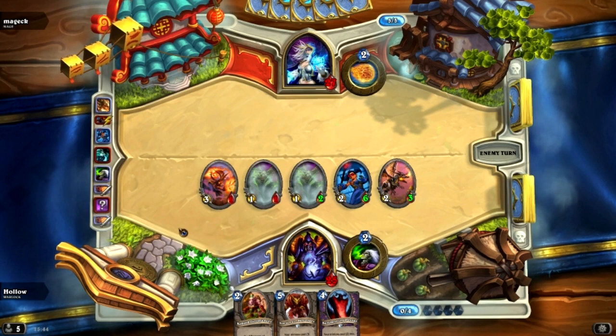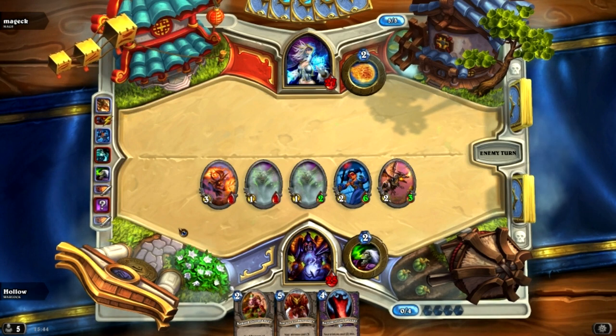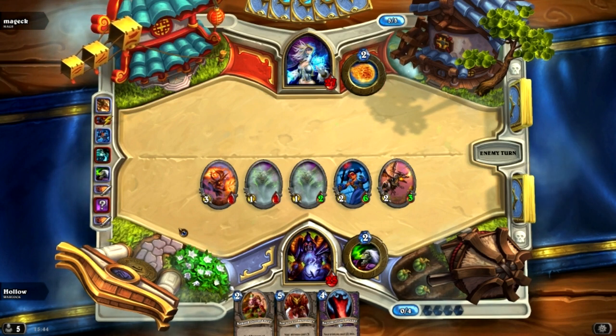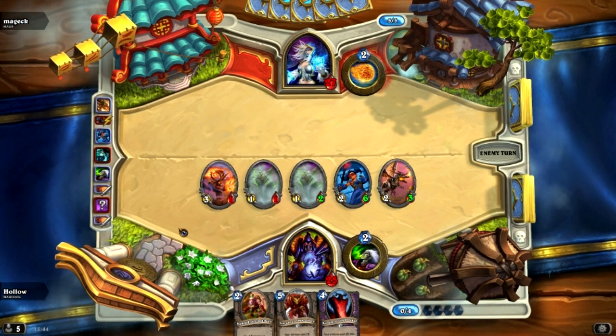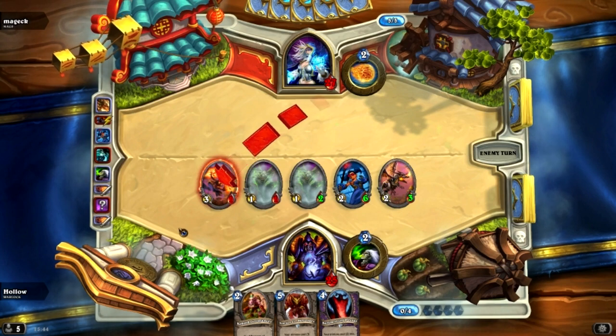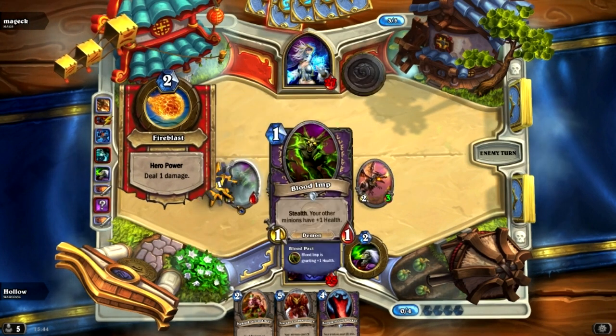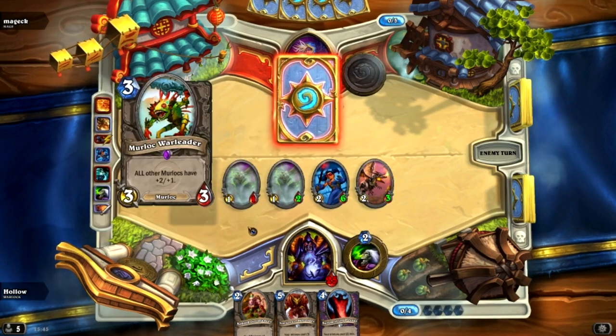He's going to use two mana to kill the free one, most likely. Then plays like a 2 or 3 mana minion. Because that Blood Imp — there it is. These Imps are probably pissing him off a little bit, and they should be, because they're insane.